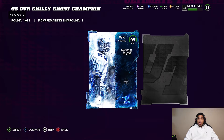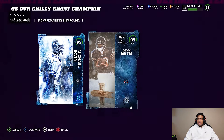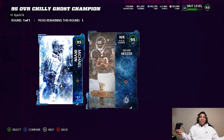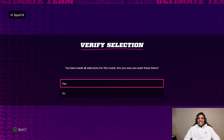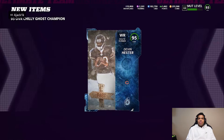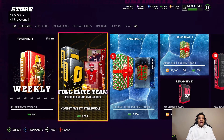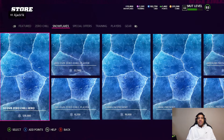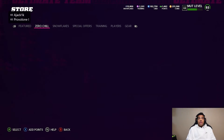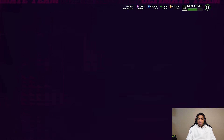Now the 95 overall champion pack — gotta be something good. We get 95 overall Michael Irving, and Ghost, Ghost, Ghost — 95 overall Devin Hester! We wanted that card anyway so that works out. So that actually seems worth it — you get a 95, you gotta pay for it but at least you get one on your team. You could be one of those lucky people that pull an LTD.